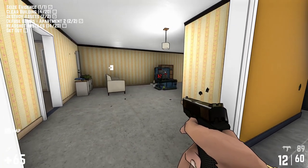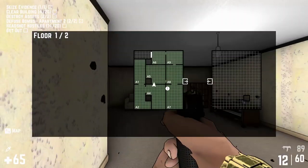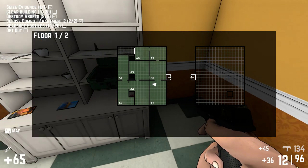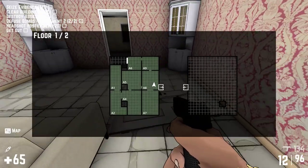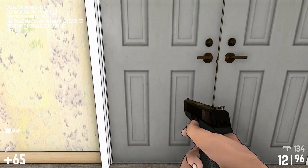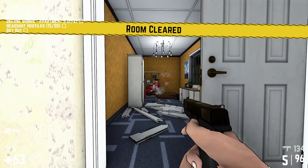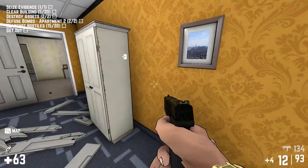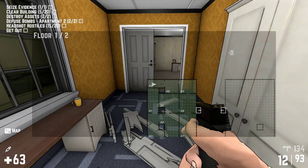So we can get out since we got the evidence, but let's go ahead and keep clearing. Let's go ahead and go up to A6 and clear that out. Refill with ammo — we're going to need all the ammo we can get. Let's go up here and into this room. When it comes to these doors, I like to pop them right here so I can move to the left. I've got 63 — I need five more headshots somewhere.